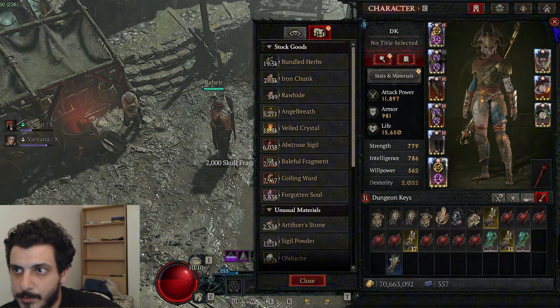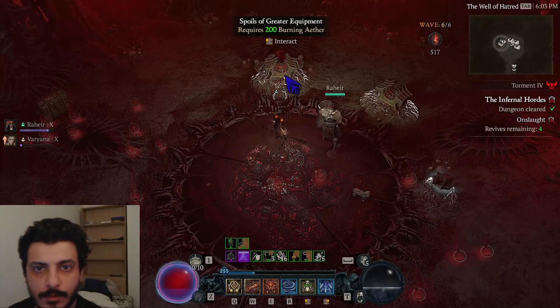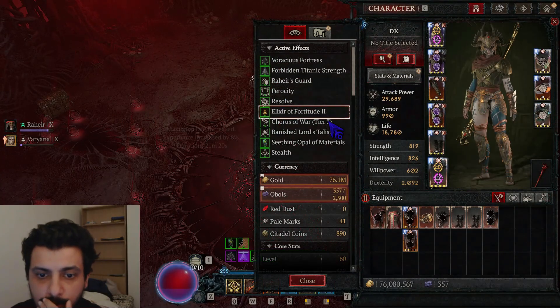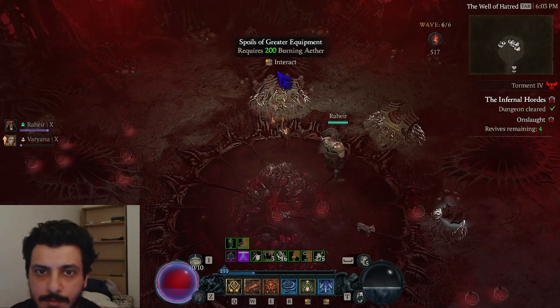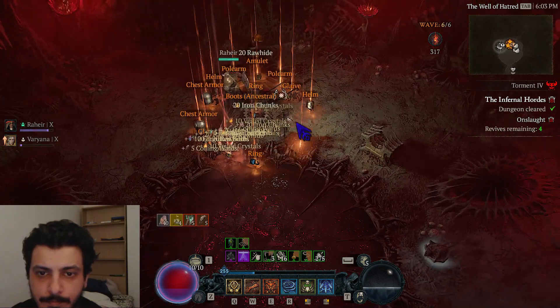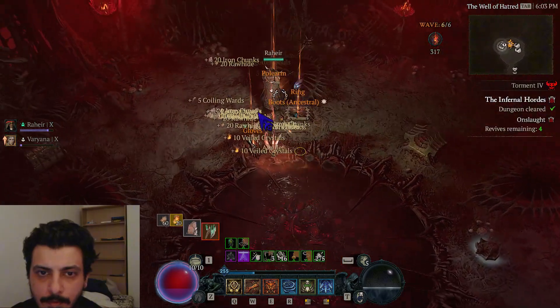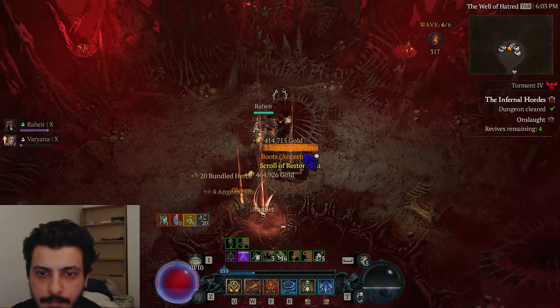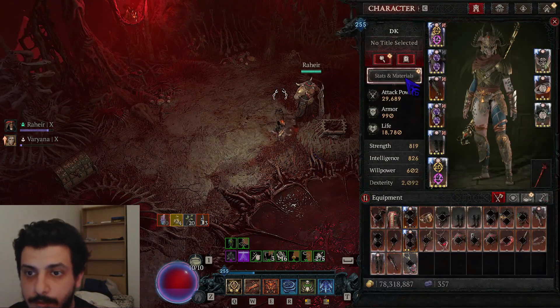Let's do an infernal horde and see what happens. This is the infernal hordes chest — let's see how much I have: nine hundred and seventy-five rawhide before opening it.